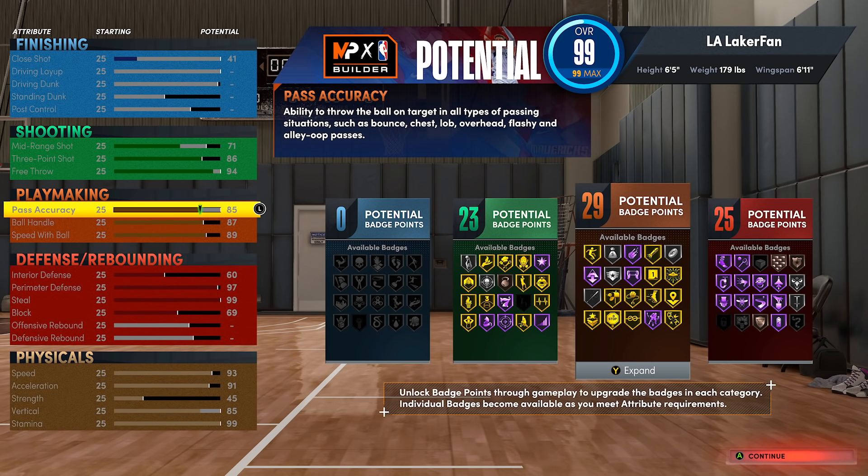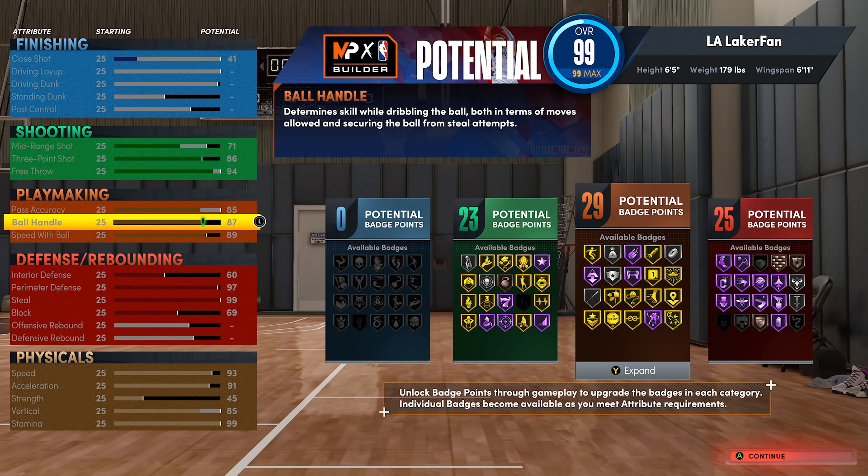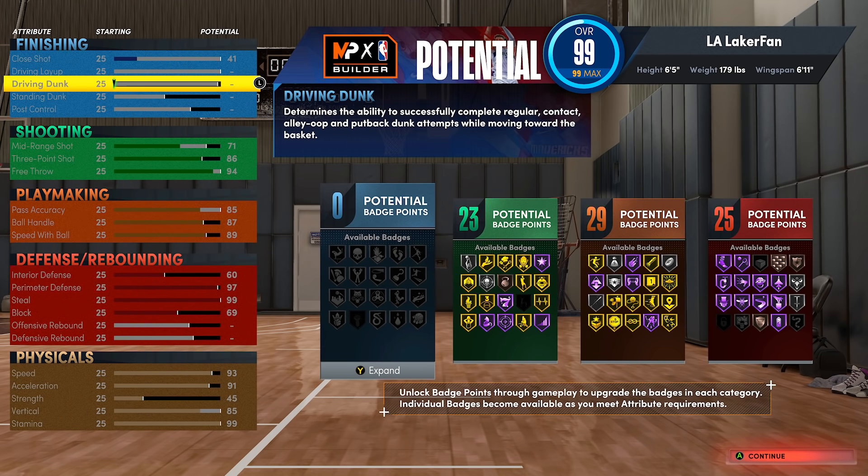We also have a multi ball handler, kind of a secondary ball handler aspect to this build, where we get the gold unpluckable, pretty good speed with ball, and gold bullet passer. It obviously lacks finishing entirely. Now with that said, I titled this video the ultimate 5'9 stopper — this isn't the absolute best counter punch for punch.